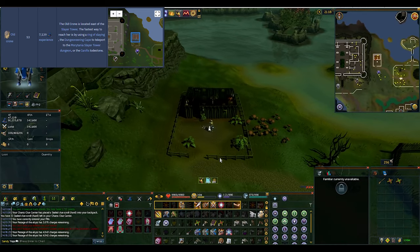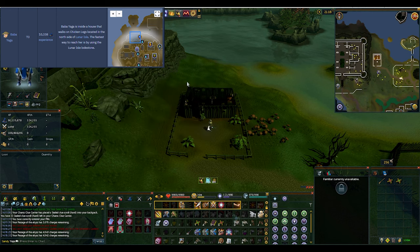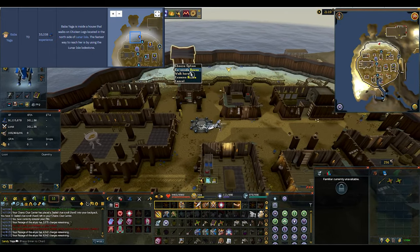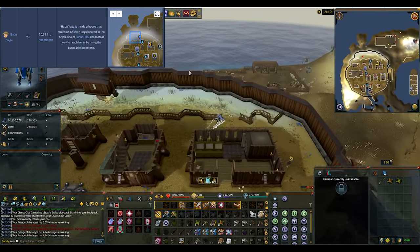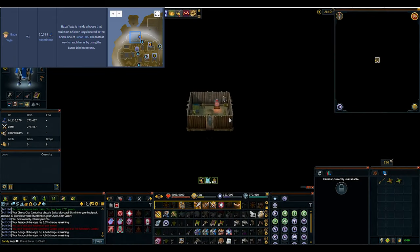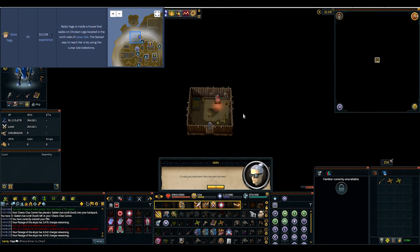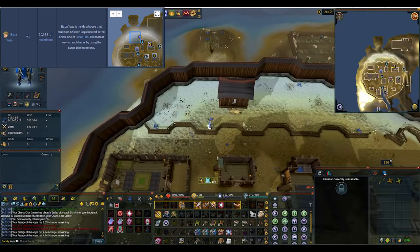The next one is going to be Baba Yaga — classic. So we're going to head up to the Lunar Isle and go inside the weird house, because houses have chicken feet sometimes. We'll use our broom. The sound is horrible for this place. And we're out — screw that chicken noise.